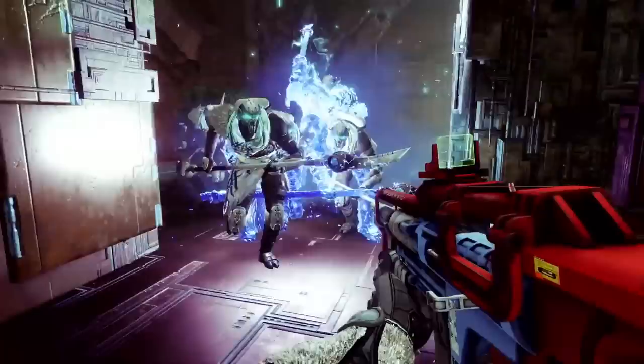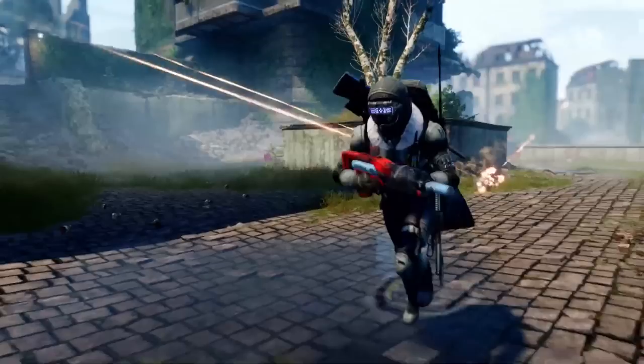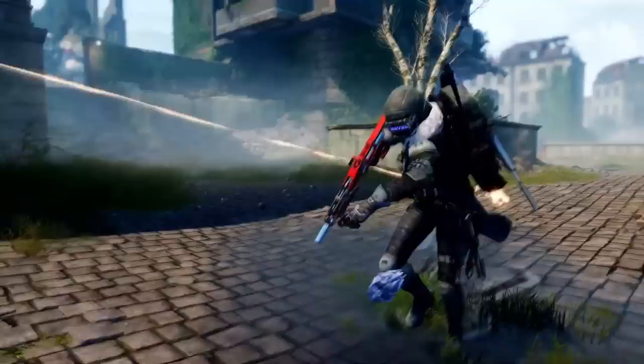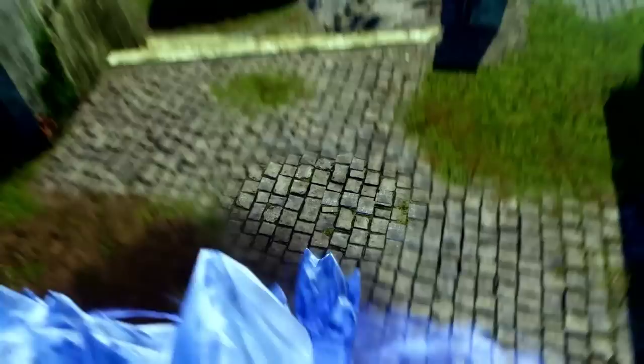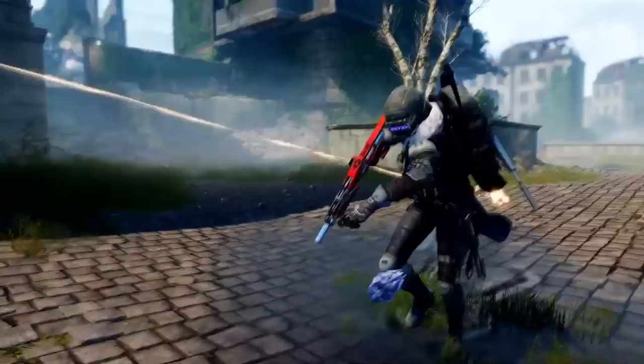Moving on — and speaking of PvP — we get to see some gameplay from PvP. We have a Hunter on Widow's Court, a very recognizable PvP map. He throws a grenade on the ground — the Hunter stasis grenade. This time the Hunter throws it directly at the ground and it creates an ice wall that he completely jumps over, and then throws two melees at the guardians approaching.